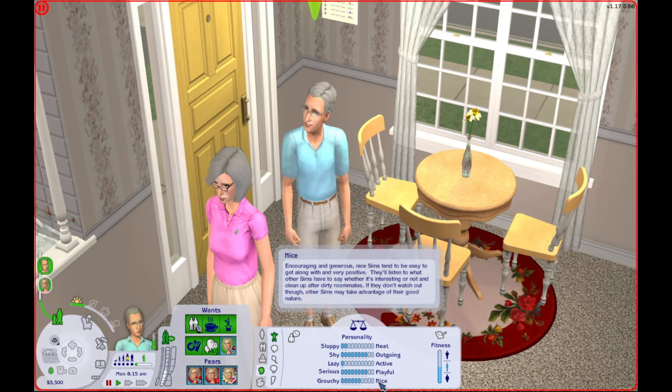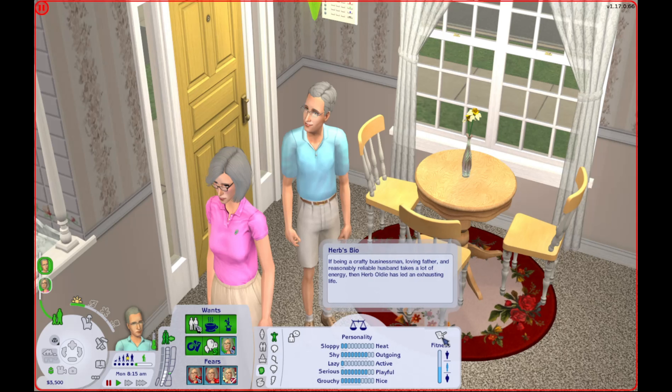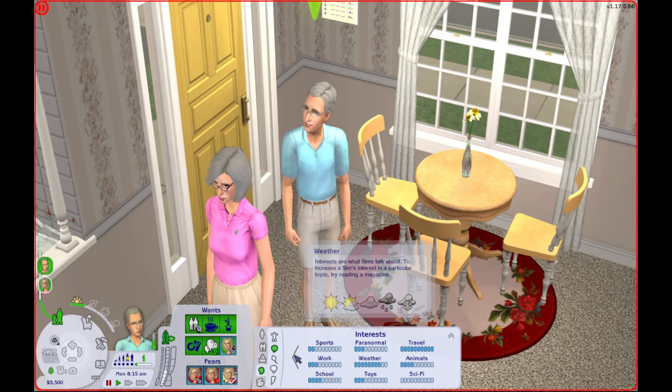He is a Libra. He's very sloppy, very outgoing, very lazy, very playful, and a little more nice than grouchy. His bio reads: If being a crafty businessman, loving father, and reasonably reliable husband takes a lot of energy, then Herb Oldie has led an exhausting life. He is interested in entertainment, culture, food, health, travel, and weather.